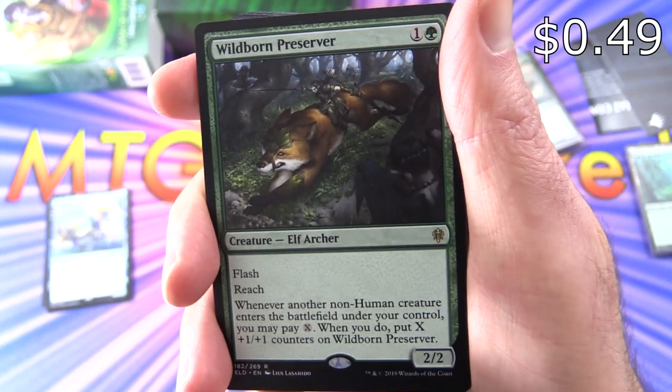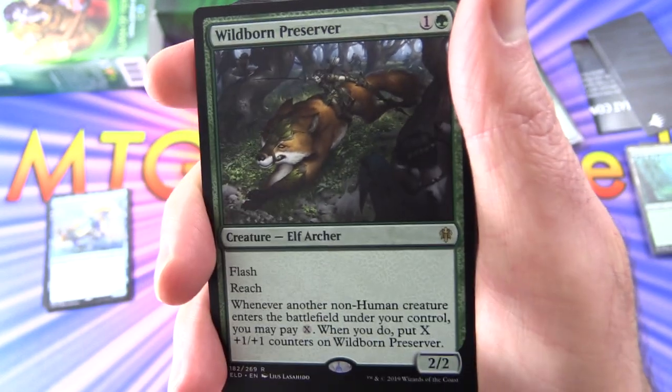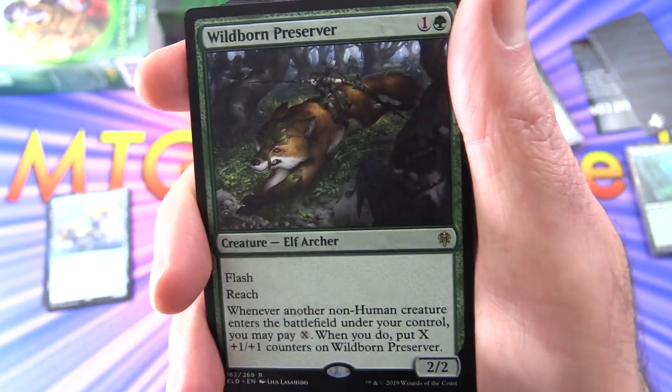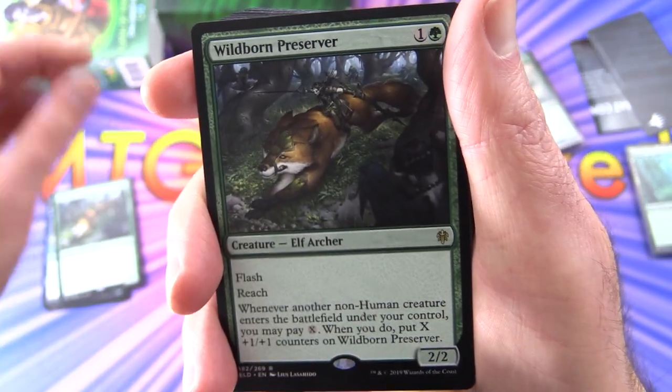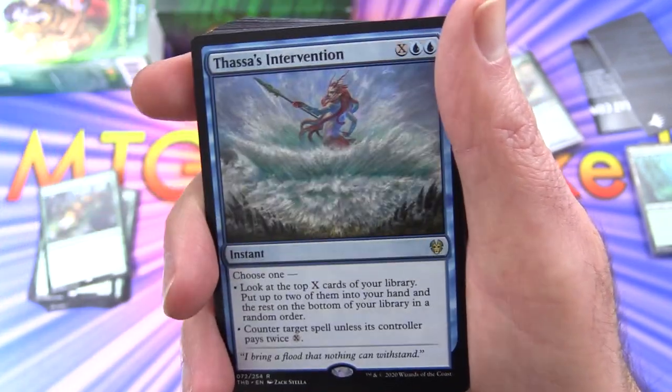Wildborn Preserver — Creature Elf Archer, 2/2 for two with Flash and Reach. Whenever another non-human creature enters the battlefield under your control, you may pay X. When you do, put X plus one/plus one counters on Wildborn Preserver. And we are indeed getting a complete playset of four.